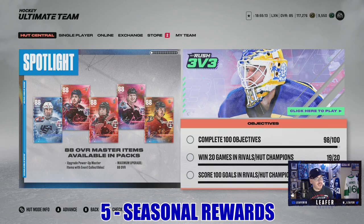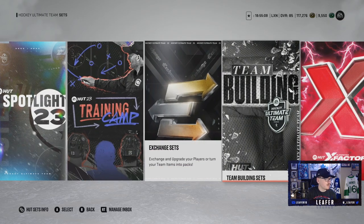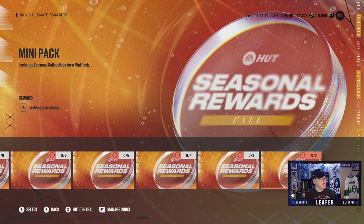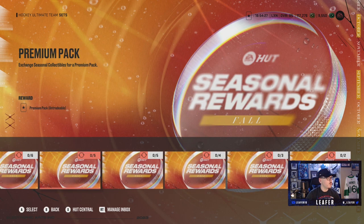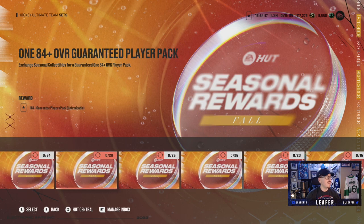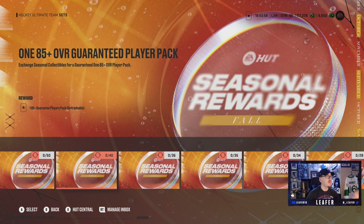Another good way is to make sure you do your daily objectives and open your daily reward packs, because you get seasonal collectibles. With these seasonal collectibles you can trade them in for some pretty good rewards — all repeatable. Trade in 2 for a mini pack; 3 for an 81 overall choice pack; 4 for a base pack; 5 for an 82 overall. What you really want to save up for is a Mega Pack for 25 collectibles, or an 83-to-85 overall choice pack for 25, or a guaranteed 84-plus player pick for 28 collectibles.